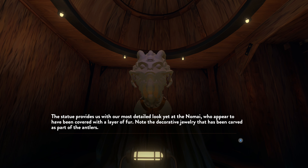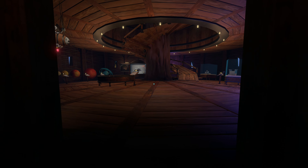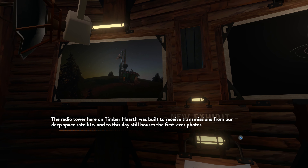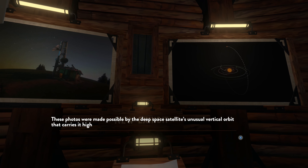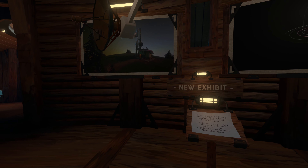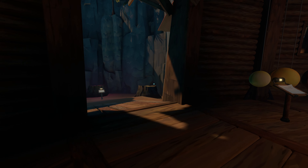Oh, and it used to be covered with a layer of fur. So that prompt that we received upon turning the game on is going to indicate that we need to find a new exhibit, right over here. So this is a nice photo depicting a radio tower here on our humble abode, Timber Hearth. It still houses the first ever photos taken of the entire solar system. That's pretty wild. The deep space satellite has a vertical orbit. But thanks to a recent upgrade, it can now generate real-time solar system maps. That's all the help we get. I guess our next point of action would be to try to find that little radio shack.